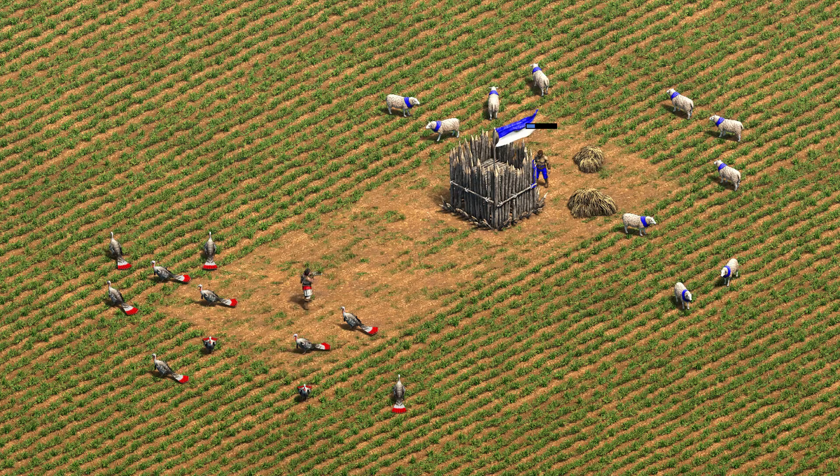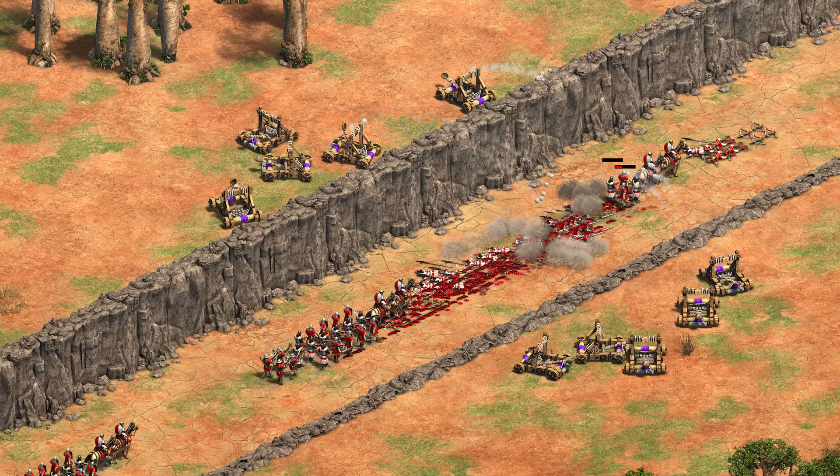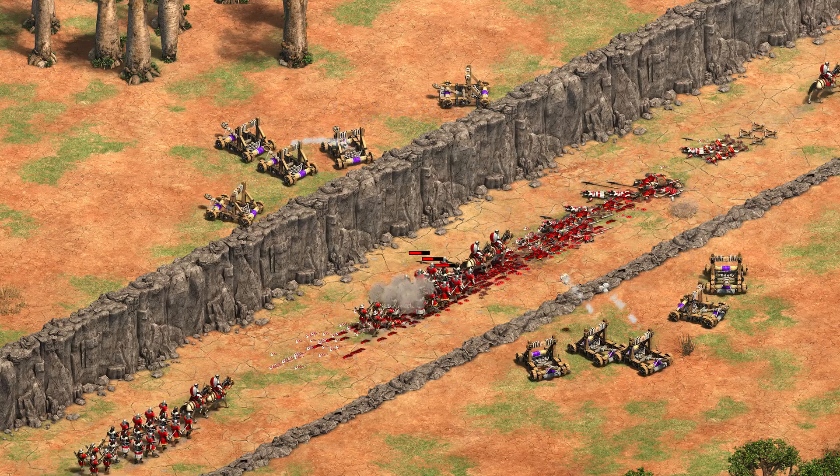But wait a moment — if we set an archer to have 0% accuracy, then it still hits the villager, not the wall. We'll need to dig a bit deeper to figure out what's going on. And to do that, let's discuss the blast attack level and blast defense level.